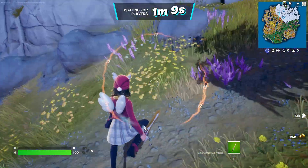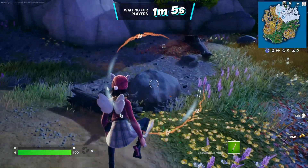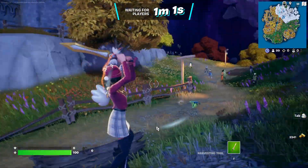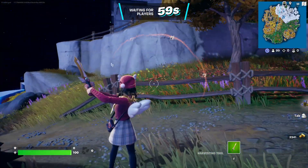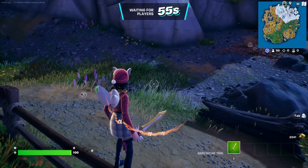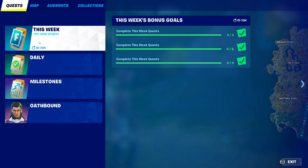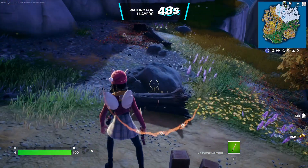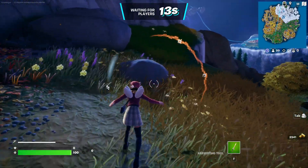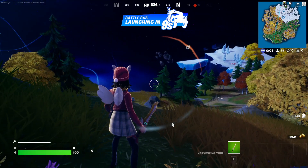First thing I should mention right off the bat — it comes with this back bling, these little guff wings. And this sword — this pickaxe — it's the one that matches this set. However, you don't get this pickaxe in the item shop. You actually get it from completing some quests. They were the starter quests at the beginning of this chapter that showed you the basics. If you did three of those, you got this pickaxe for free, which is really cool.